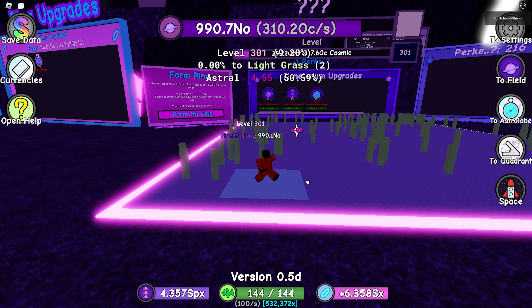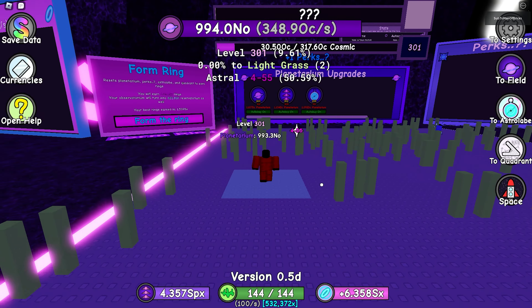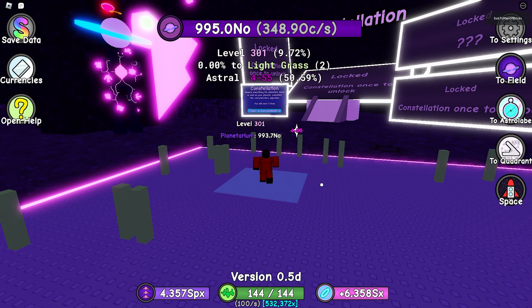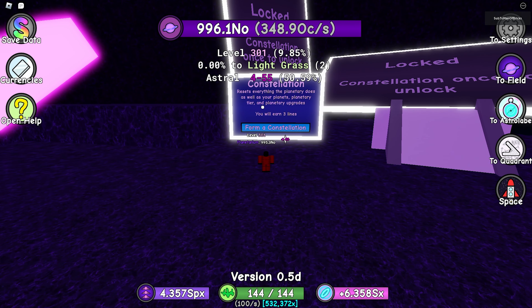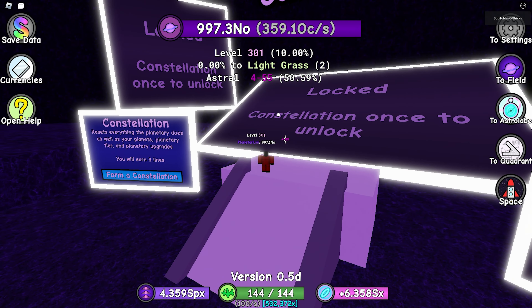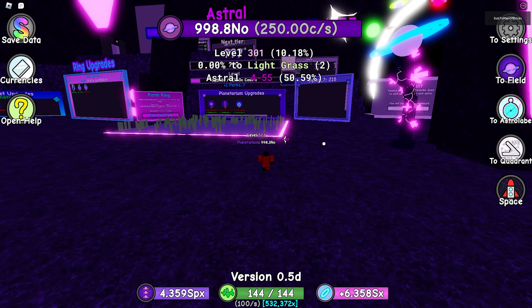Welcome back guys. Today we'll be unlocking the constellation reset. At level 301 in the planetoid realm you unlock the constellation, which resets everything that planetary does, as well as my planetary tier and planetary upgrades. Honestly, it's not that bad. What I'll be getting after resetting is three lines, which is going to be amazing.